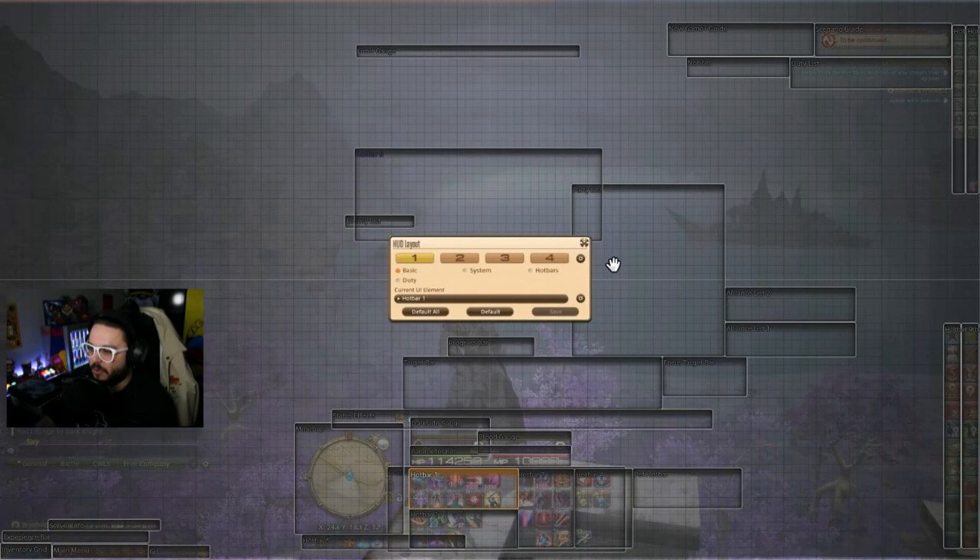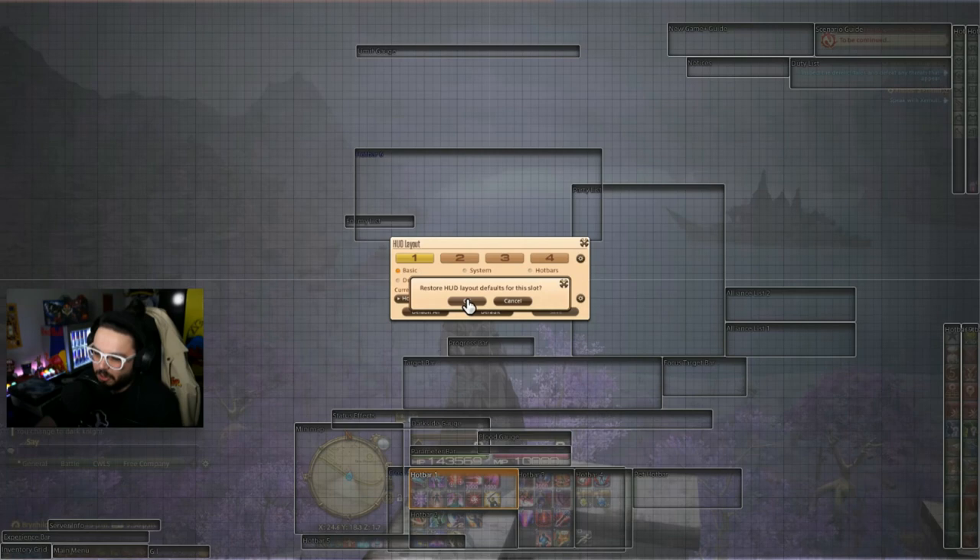So I'm going to go into HUD layout — as you can see this is my current layout — and I'm just going to default all. Now that I have everything as default as I can possibly make it, I'm going to start switching things around and applying things to Dark Knight. I'll dabble and talk about other classes afterward once the whole UI is set up.